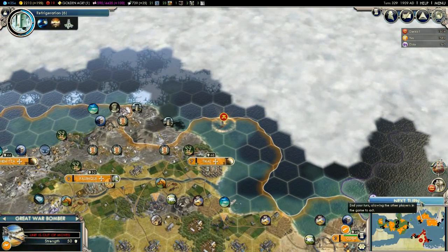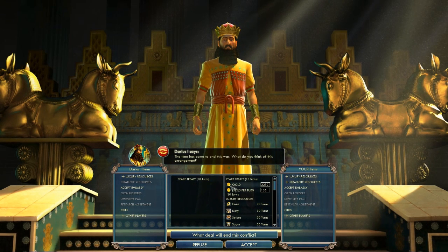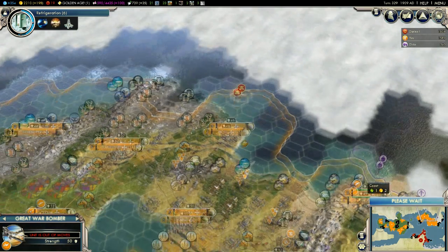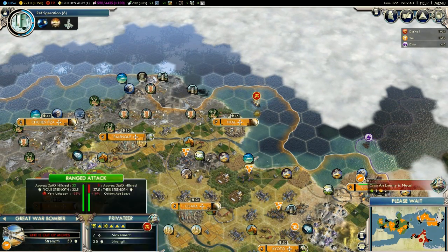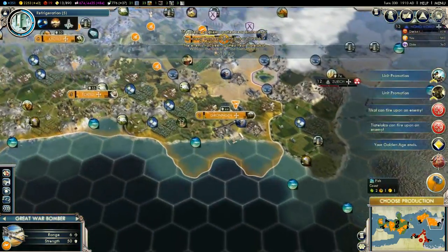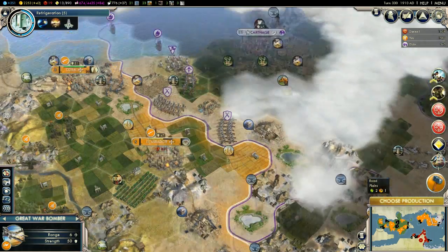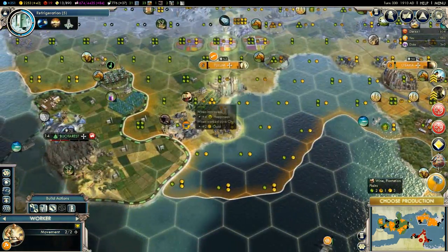We have enemies over here. Darius I has completed the Apollo Program and he wants us to pay him all that money — no, I don't think so. I'm not even sure if he's being serious. Finally we'll be able to attack the Persian privateer. Oh, we can attack a lot of guys — enemies are spotted everywhere. So we have this great war bomber, but I'm not going to bring him in anywhere just yet.